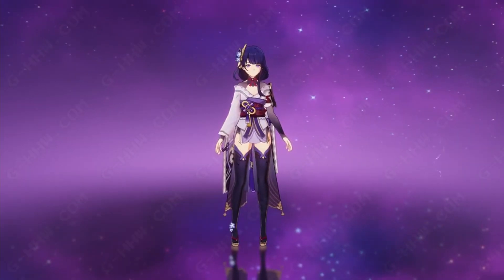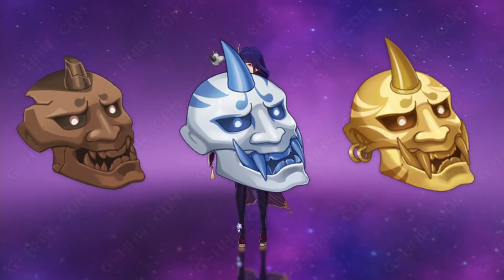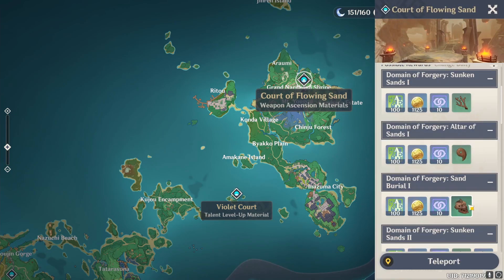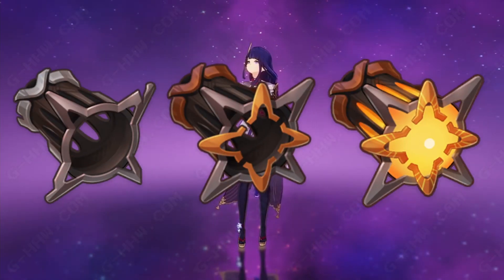Step 3: If you would like to get the new Grass Cutter's Light Polearm, you will need these masks, which you can get in the Court of Flowing Sand domain on Wednesday, Saturday, and Sunday. You will also need more handguards and chaos axes.